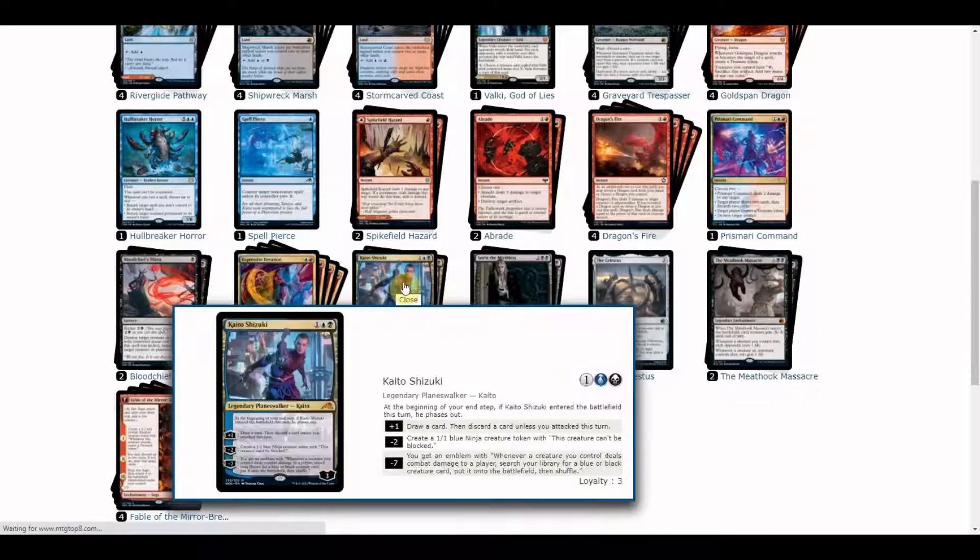Now we go with the non-creature planeswalker lineup. We have Kaito Shizuki and Sorin. Depending on how you set up your board, you can utilize each as needed. With Kaito, you can fix card draw or draw cards if he attacks, and you can also create a 1/1 blue ninja creature token that can be black.